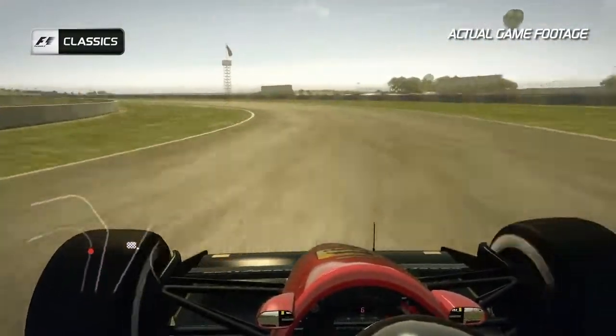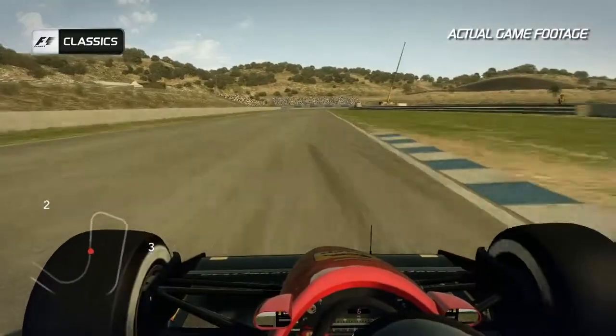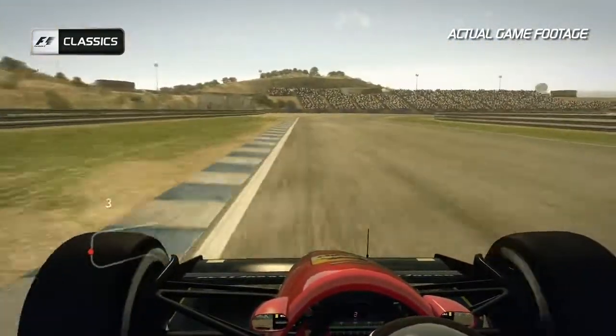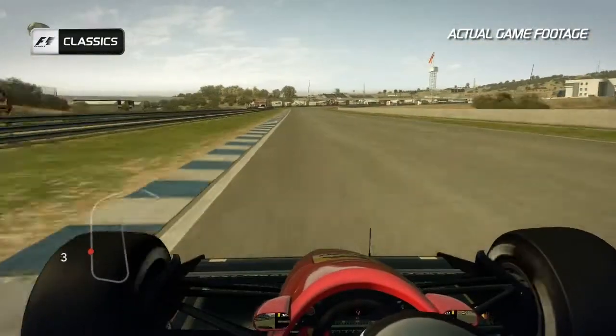Another fast left-hander — feel the G-force build up on your body and then get the car back over to the left-hand side to open up the next right-hander of turn 12 and then into turn 13. Easy to overdo it on the exit this one as well — the gravel trap's waiting for you there on the exit.